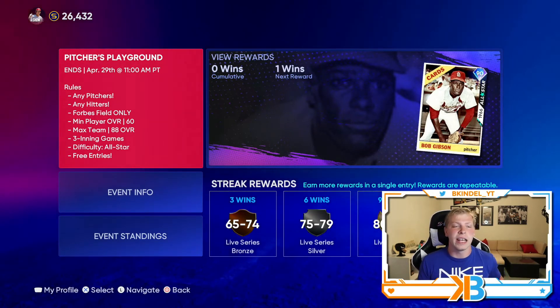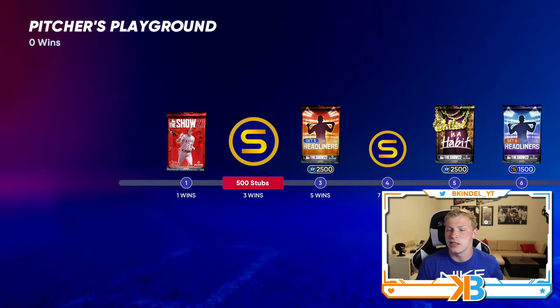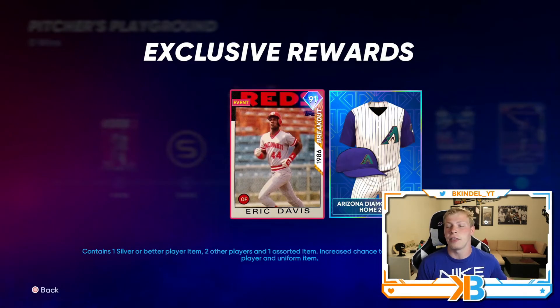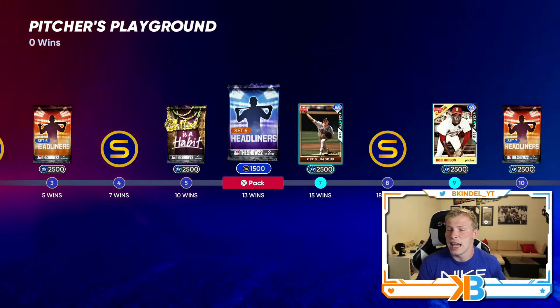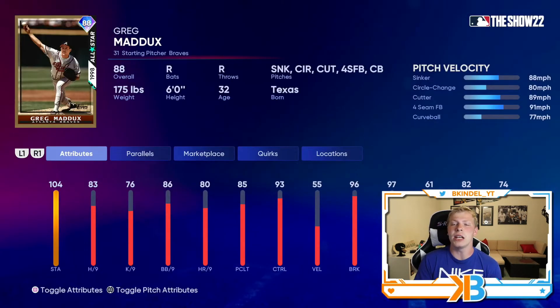You can see in the right-hand corner you've got Bob Gibson as one of the rewards. Pitchers Playground — you're going to have a lot of pitchers. You'll get a ton of packs, set five headliner which is the one with Eric Davis, set six headliner which has five to blue. And then at 15 wins you get an 88 overall Greg Maddux card. This card's definitely not going to make anybody's lineups.